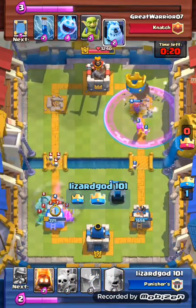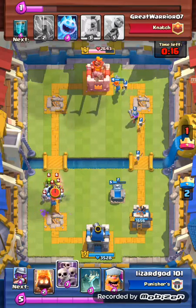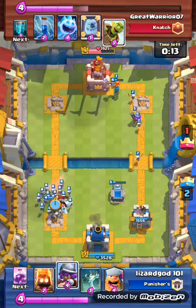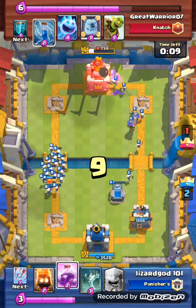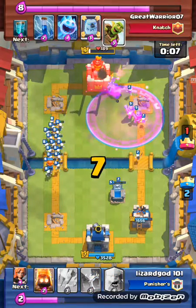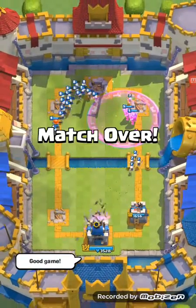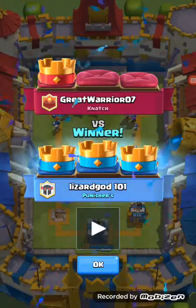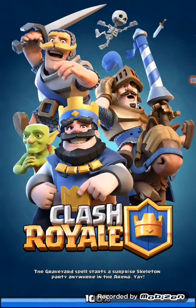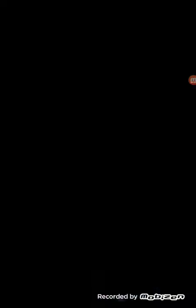I'm okay with it since we got the right tower. I just let skeleton army and valkyrie do their work, then I put down two musketeers and rage to go for the win. He tries to throw his goblin barrel but it doesn't make it in time and I three-starred. On to the next replay.